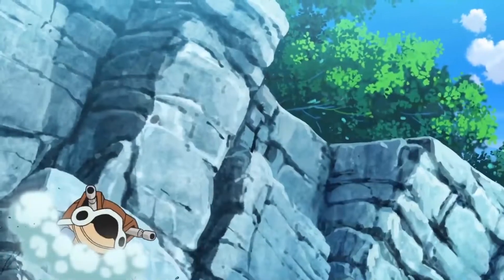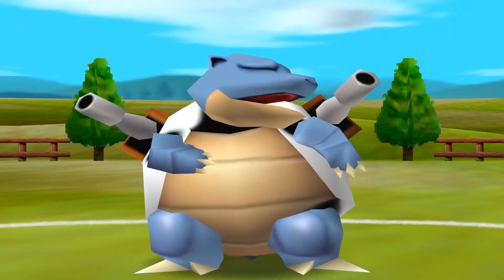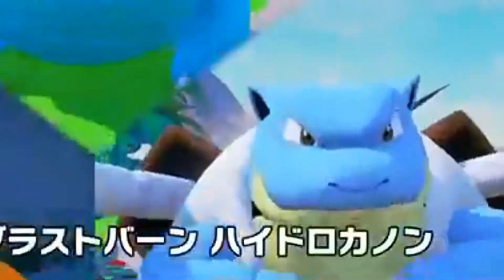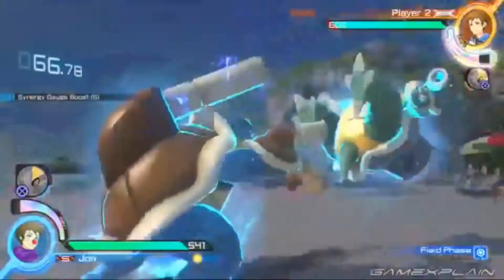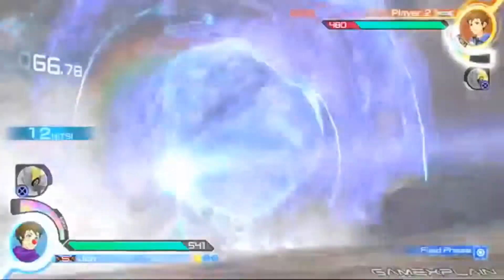Blastoise is a popular, late-evolution, water-type starting Pokémon. This Pokémon was designed by Ken Sugimori as one of the original animals, and it's first featured in Pokémon Red and Blue. It's Squirtle's final evolution, and among water-type starters, it is definitely the most popular. Despite being from the first generation, many fans are still unaware of some of its major characteristics. Tag along as we reveal 10 facts about this Pokémon.